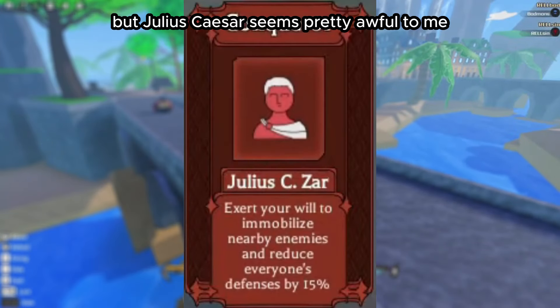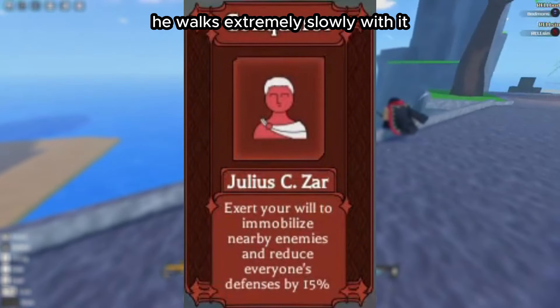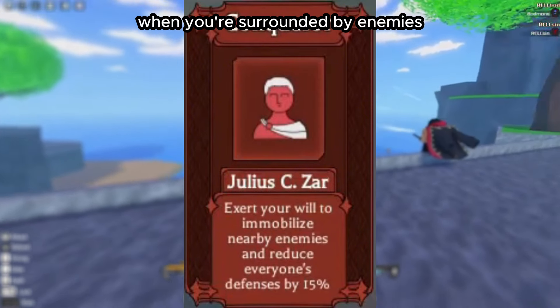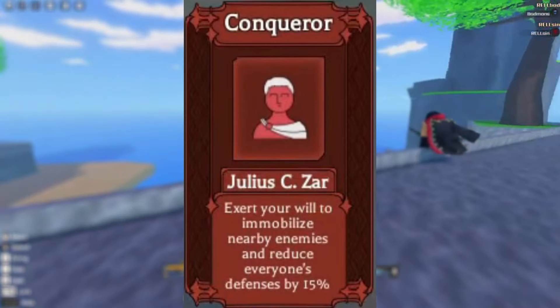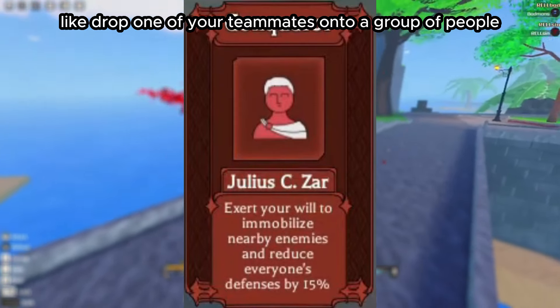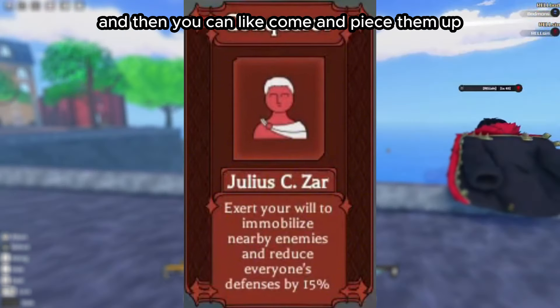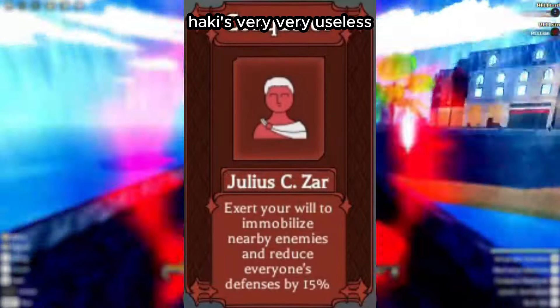Julius Caesar seems pretty awful to me. When I watched the video, the character walks extremely slowly while using it, so unless you activate it when you're surrounded by enemies, I don't see much use. Maybe you could drop a teammate into a group of people, they activate it, stun everyone, and then you come in — but compared to other Conqueror's Haki abilities, it's very, very useless.